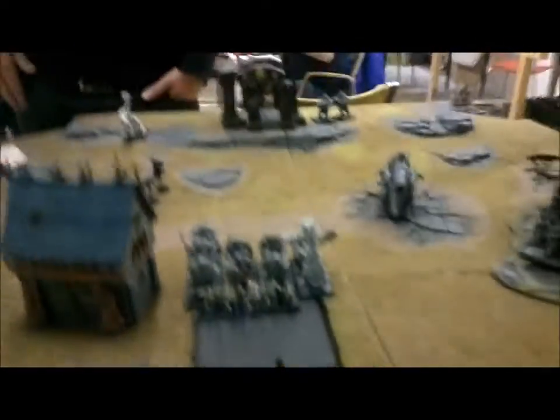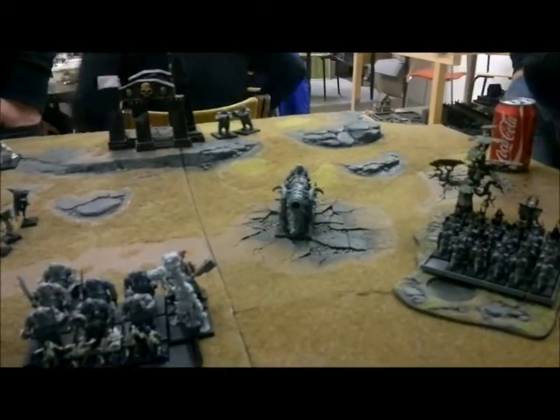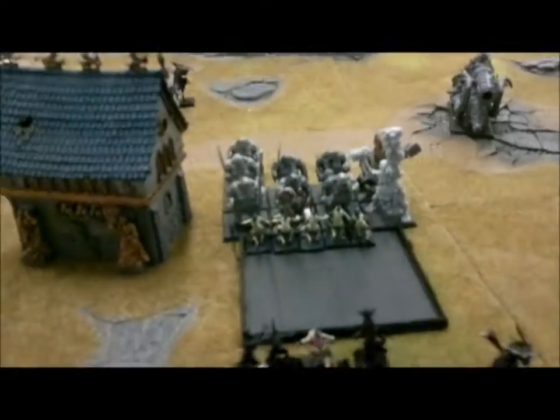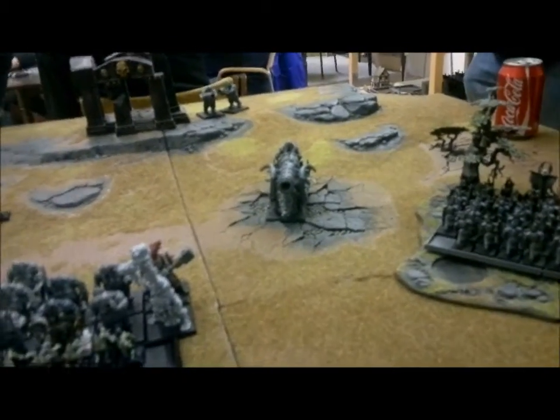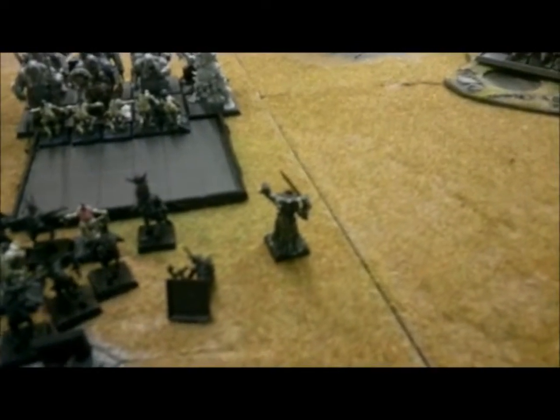Top of turn three — Nils charged in with his Bulls against my Ghouls. His Gordier came into play and got the Flaming Sword of Rhana. His cannon tried to hit my vampire but missed by half an inch. In combat I managed to do three wounds but lost combat by thirteen, leaving just five Ghouls remaining.